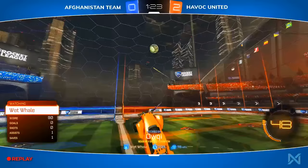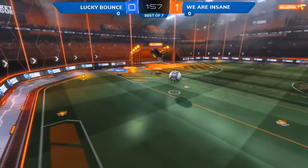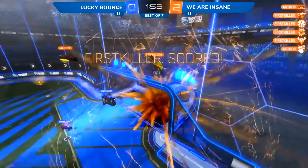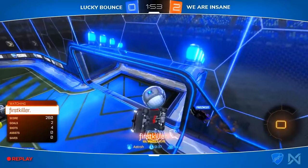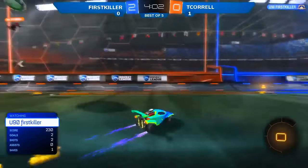I remember being so excited in RLCS Season One when we first saw plays like this. Timothy misses the ball, Lucian able to hit that one towards the center of midfield. Astro pulling it up and First Killer going to be there with the second touch to get the goal — he's been popping off in this first game. Failure to clear off the backboard once again is killing them. We don't even see anyone go up until this ball has already bounced off the backboard.